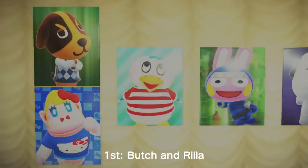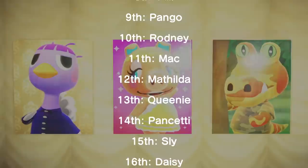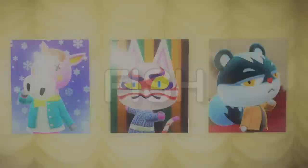The following villagers all celebrate their birthday in the month of November, in order from the 1st to the 30th: Butch and Rilla, Iggly, Snake, Lucky, Lobo, Boris, Bam, Allie, Pango, Rodney, Mac, Matilda, Queenie, Pancetti, Sly, Daisy, Mallory, Tia, Amelia, Sparrow, Flip, Claudia, Knox, Shep, Wolfgang, Willow, Phil, Peaches, Kabuki, and Tasha.